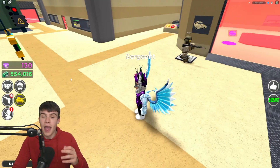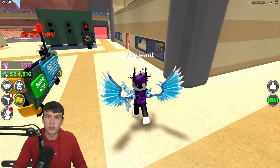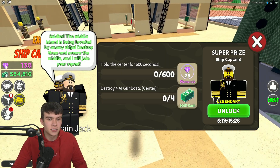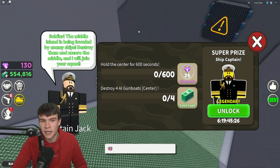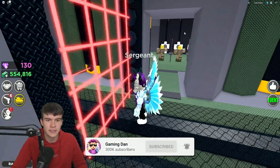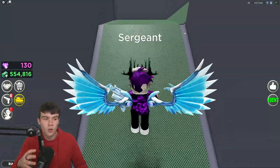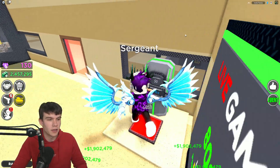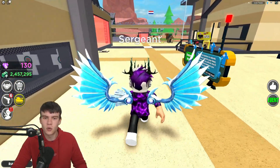Anyway, here we go. What's new inside this update? We have this new exclusive Ship Captain event. To complete this event, we need to hold the center for 600 seconds and destroy four AI gunboats which are in the center of the map. Quite a cool update — a few things have been added, which is awesome, and of course there are some new working codes.